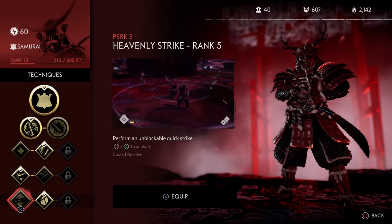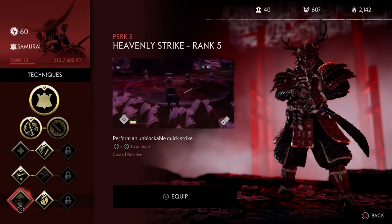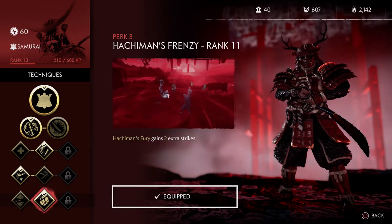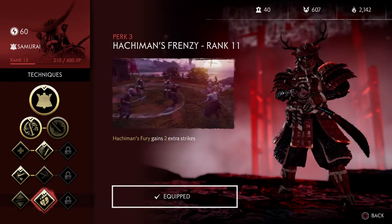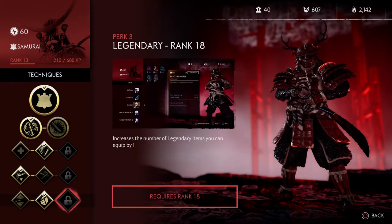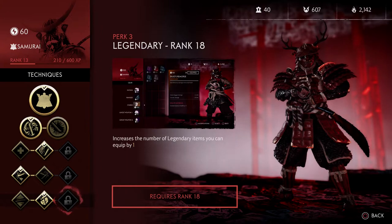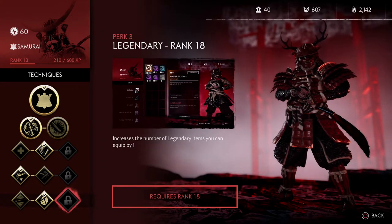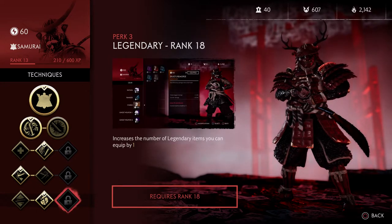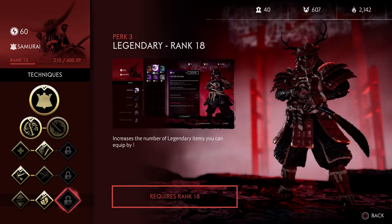I already have four resolve, and with five I just need one more to get another super. Last is perk three: Heavenly Strike, which gives a free kill most of the time from the base game, but I'll probably use Hachiman's Frenzy which lets you kill two extra enemies. Legendary rank 18 increases legendary items you can equip by one, so you can have two legendaries.